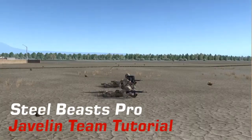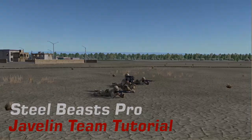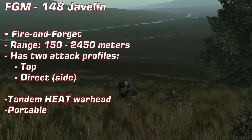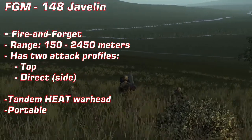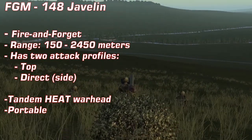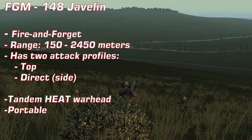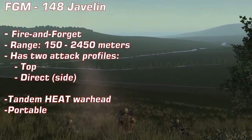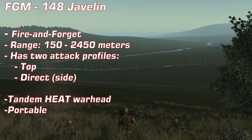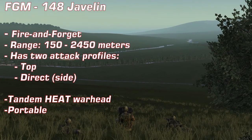Welcome. This tutorial video will cover the Javelin team in Steel Beasts. We will demonstrate the operation of the Javelin missile team against different targets. The FGM-148 Javelin is a fire-and-forget missile, meaning no further guidance is needed once the missile locks onto and then is fired at a target. The effective range of the Javelin in Steel Beasts is a minimum of 150 meters to a maximum of just under 2500 meters, depending on the altitude difference between the team and the target.